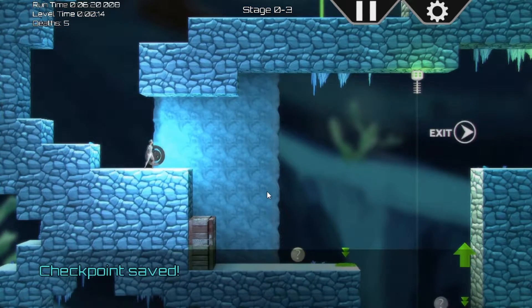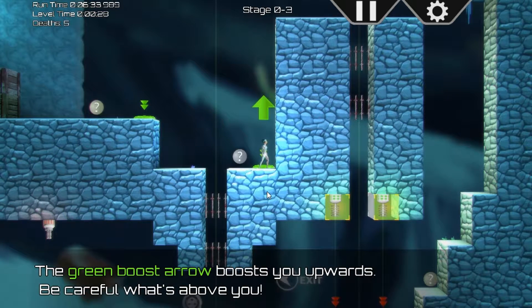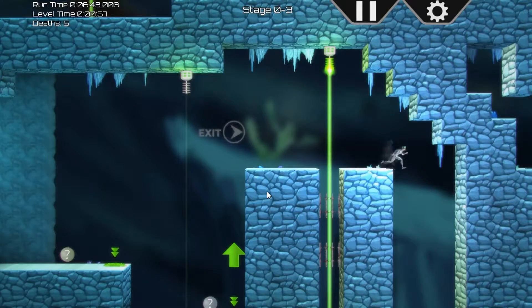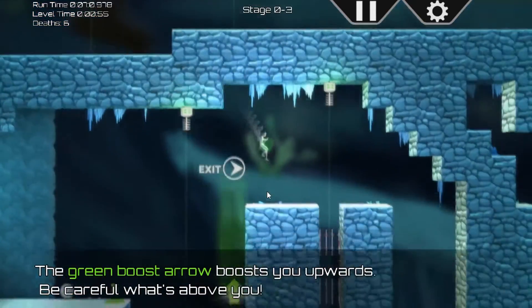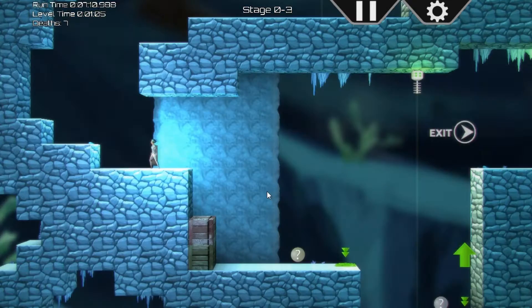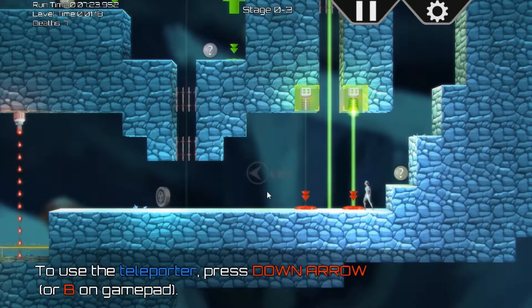I wasn't paying attention — stupid green laser. Checkpoint. To use the teleporter, press down. The green boost arrow — be careful what's above you. There was a laser there! You've got to map out the route. The laser comes on there too. You gotta be quick, get on there and hit it fast. I teleported back by accident — I was too anxious and kept hitting the teleport button.